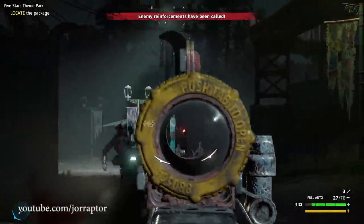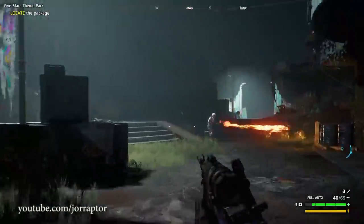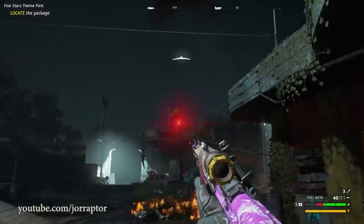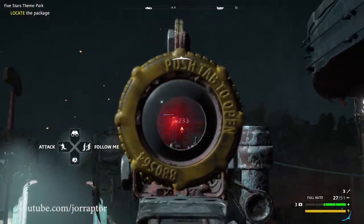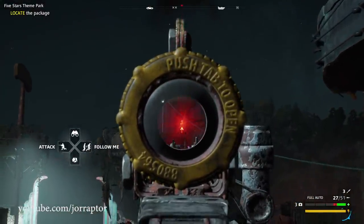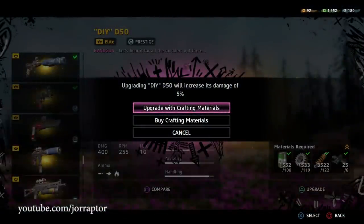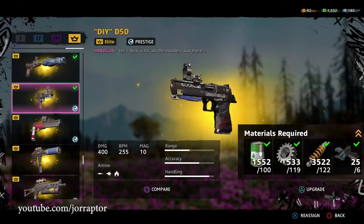Maybe if you upgrade the ARC damage it can make a difference because it does shoot faster. Yes, that is new in Far Cry New Dawn - you can upgrade your gun and it will deal 5% more damage. It should increase the damage by 5% every time you upgrade, and it costs some crafting materials to upgrade your gun further.